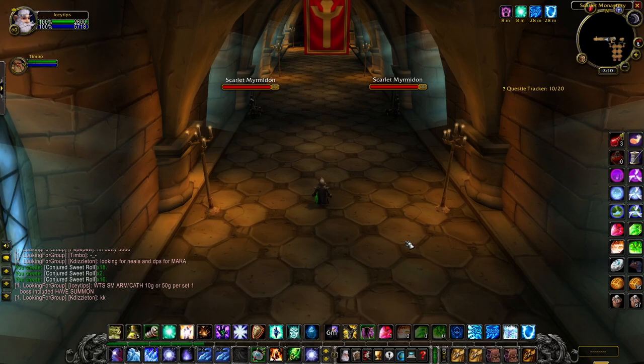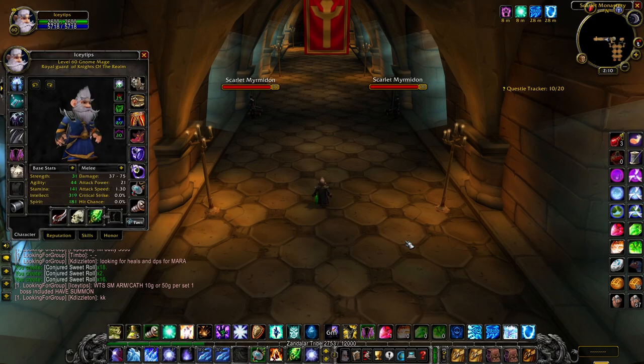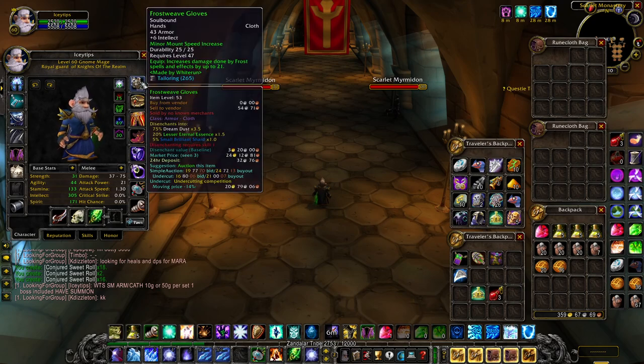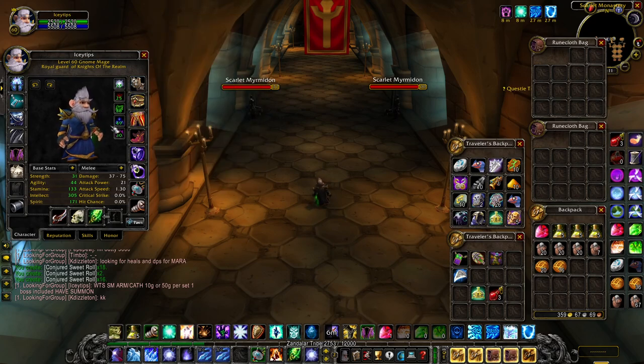Hey guys, it's backstabberid08 and I'm here to teach you how to run Scarlet Monastery Cathedral and Armory the easiest way possible as a mage. For your gear you don't need anything special — I have frostweave gloves. Anything that gives frost spell damage or frost resistance, please use it. When you have your buffs on, including the frost resistance gear, you should have at least 45 frost resistance.